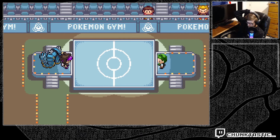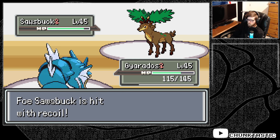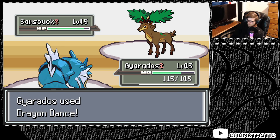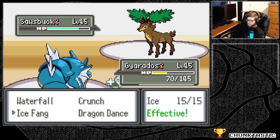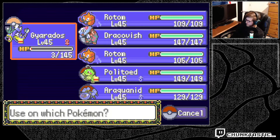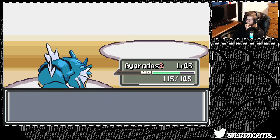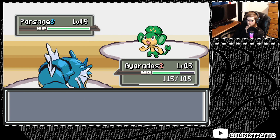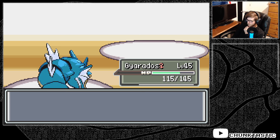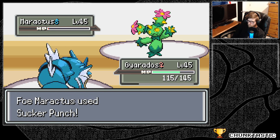Alright, should be okay. Grass — looks like we are not mega devolving. Okay, I gotta be faster than this thing. My bad man, I'm sorry. 3 HP. Okay. Back to back crits, that's crazy. This is another good one to get out of the way early, by the way. Kinda glad.